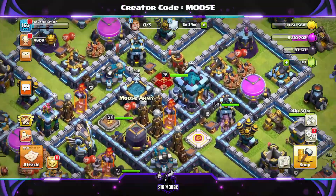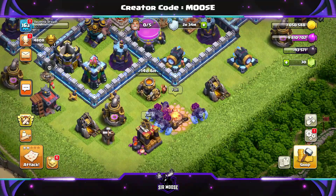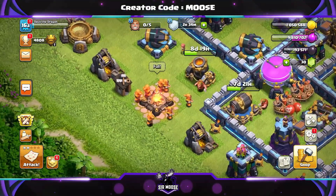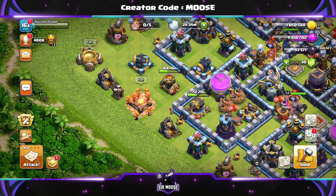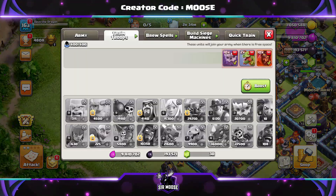Hi guys and kaboom! Welcome to the channel and to my Made Simple attack strategy series for Town Hall 13. Who's on the army cap today? We've got yetis and super wizards. We've got an amazing and easy to use attack strategy. We're going to check out some replays in just a moment. Let's meet the troops.